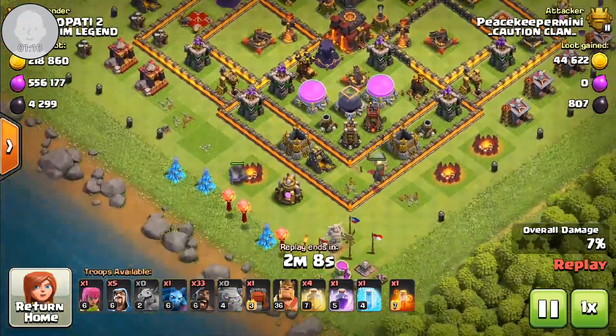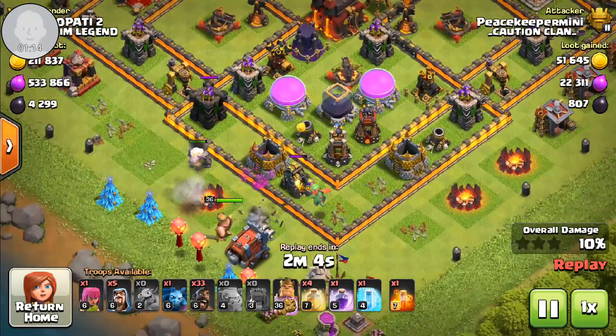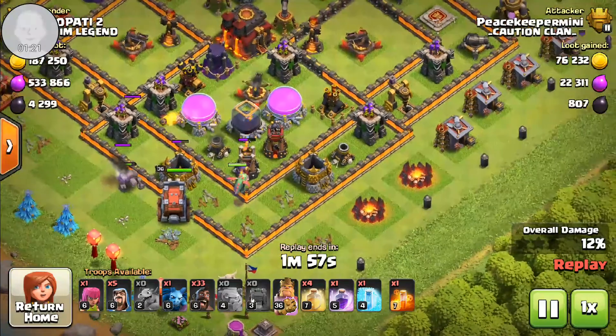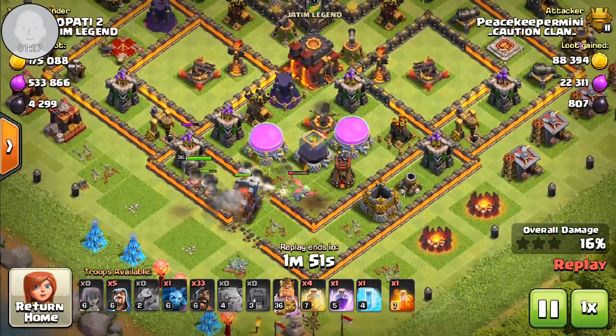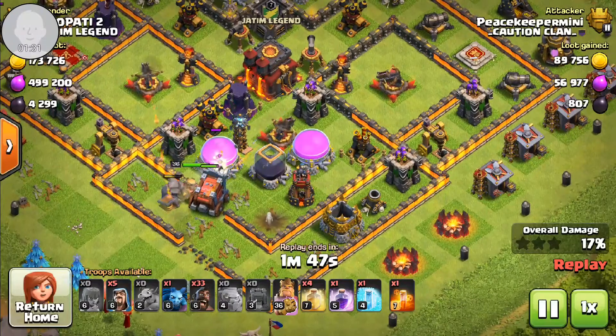I'm looking around the base and picking off buildings with the archers. I drop the golem to clear the area with these defenses, then drop the king and the wallwrecker. The wallwrecker has found its way in. The baby dragon is still working and I put a mortar down. The wallwrecker goes in and the king is working.